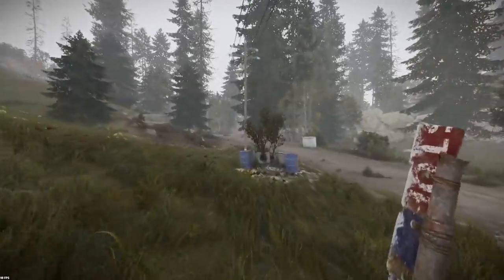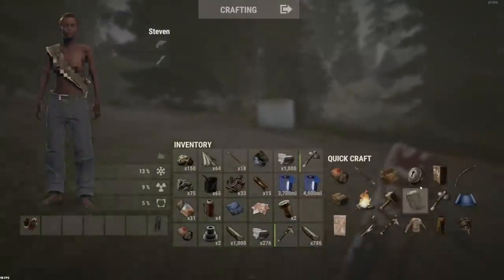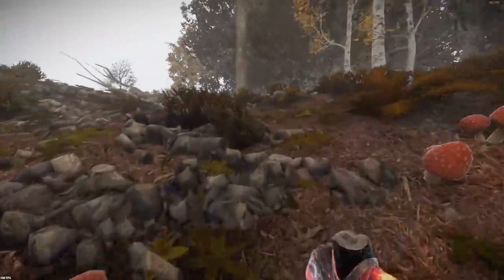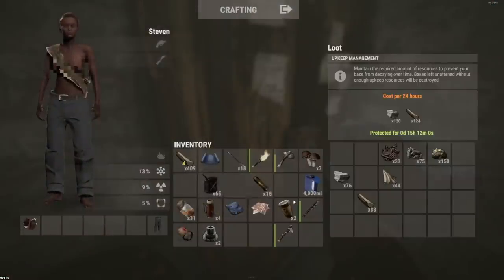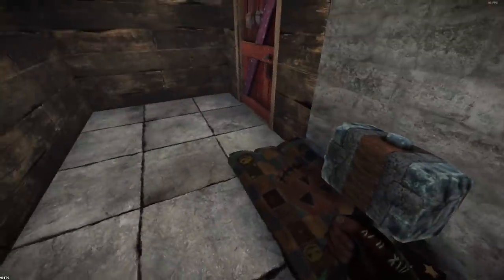There are quite a few nodes around here, I might build around here. Have I got enough for a TC? Yeah I do, sick. I didn't plan this very well. Trust me, this is tricky when you can't see what you're doing — you kind of come to take your HUD for granted.